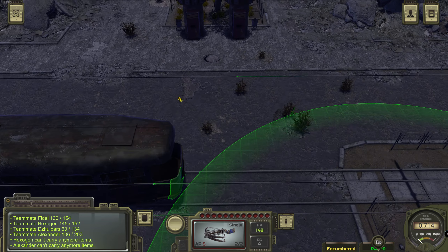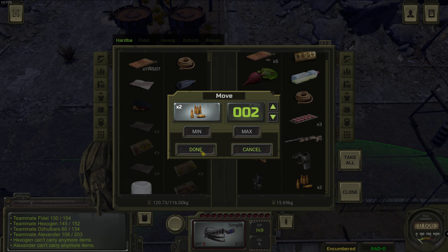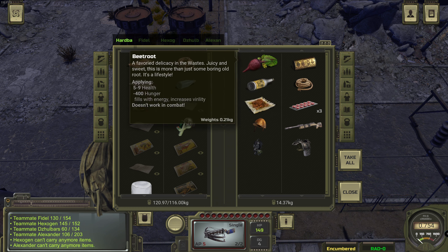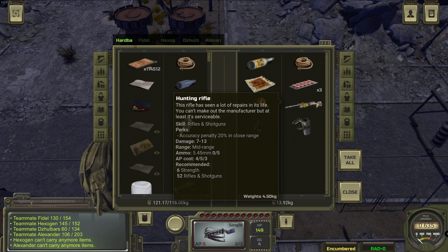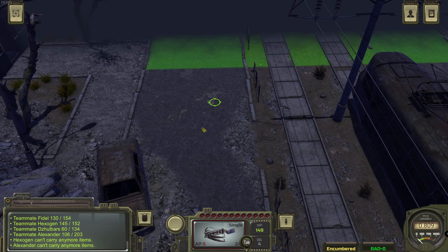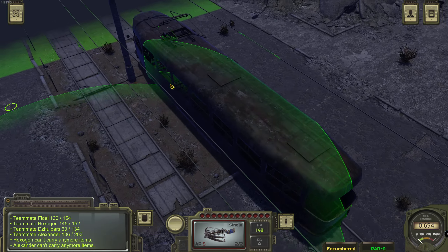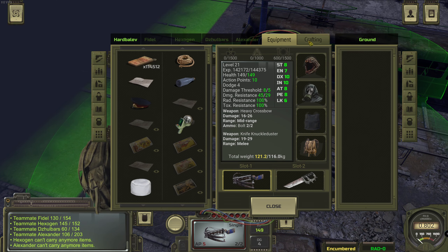And then we're going here - otherwise there was nothing here, right? Just two rounds. We need to move ahead. We're leaving everything else behind - we just can't carry anymore, which is very sad. We need to find someone we can trade with - there are apparently no traders here.